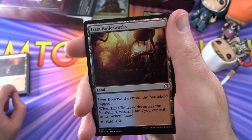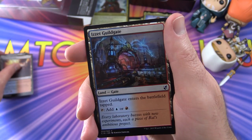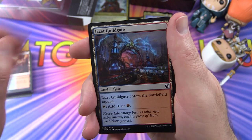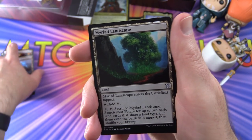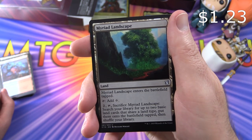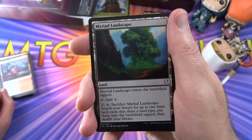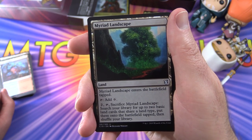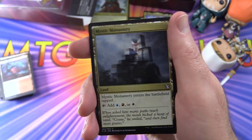Izzet Boilerworks enters tapped, bounces a land when it enters, and taps for blue and red. Izzet Guildgate taps for blue or red. Myriad Landscape enters tapped, adds colourless mana, and for two you can tap and sacrifice it to search for up to two basic lands that share a land type, put them onto the battlefield tapped, then shuffle. Mystic Monastery enters tapped and adds blue, red or white.